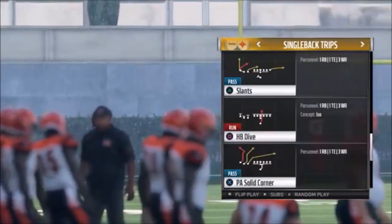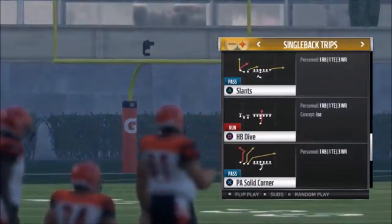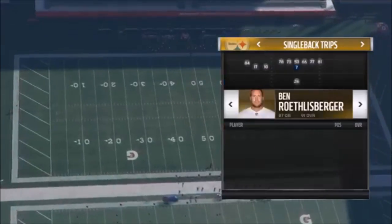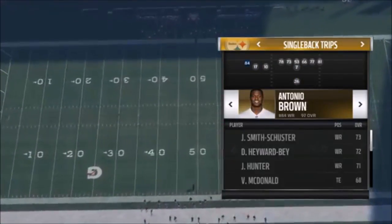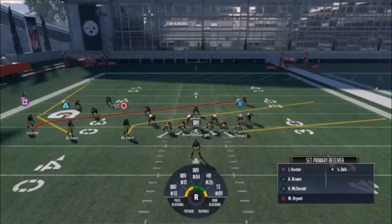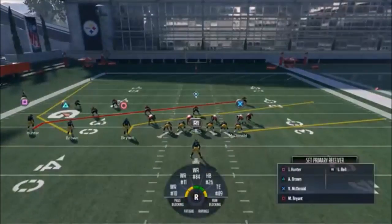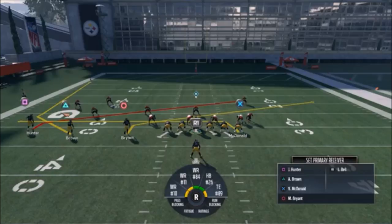I'm going to get into the first play, which is the slants. This one here is one of the cheesiest plays I've played this year. Your setup — you got to hit R1. This guy right here, Eli Rogers, is not very fast. You want a speedster there. Basically there's so much going on in this play. The most basic setup is to put McDonald on a drag, and that's going to be important because he's going to come open underneath as your check down. But the double slants is not bad.